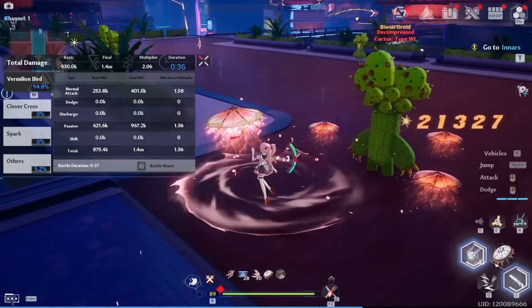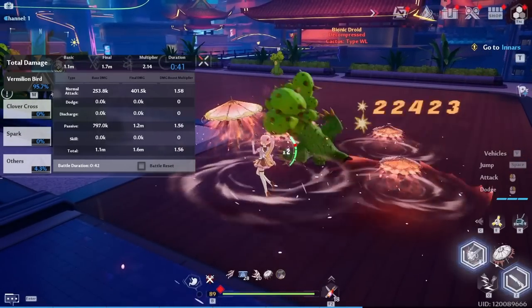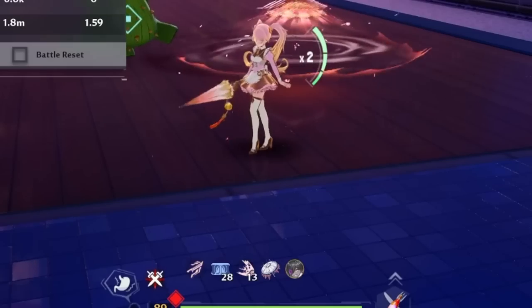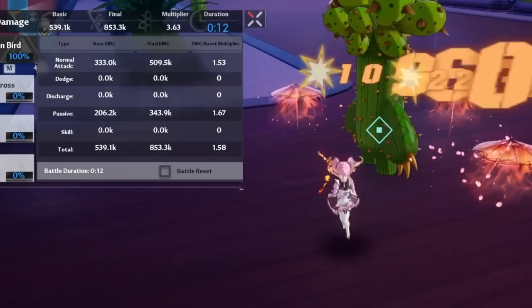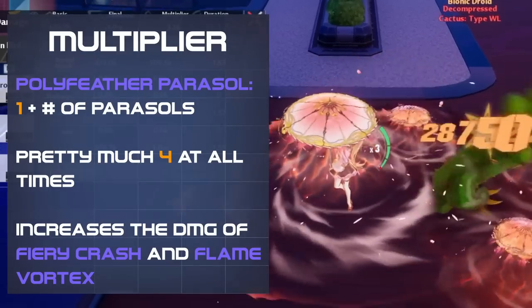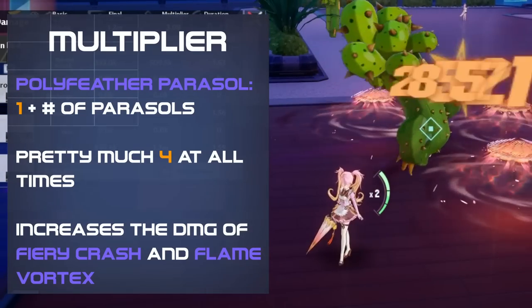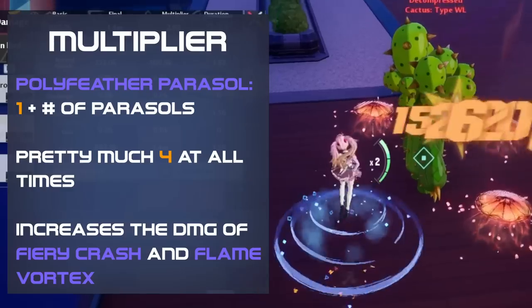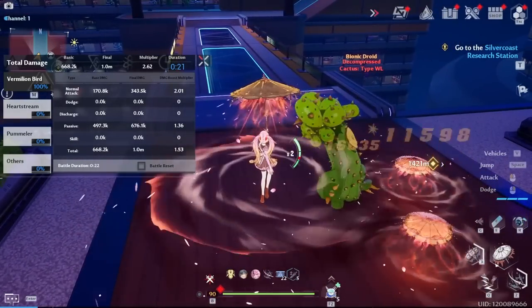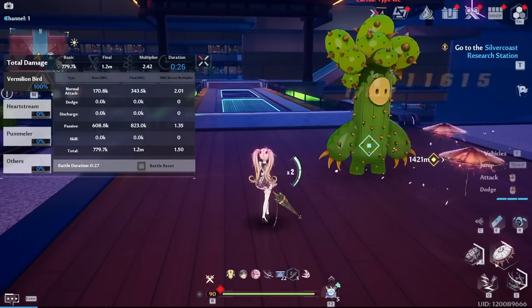When using Lan's aerial heart attack, you can cause Parasols to spin. When spinning, they will consume extra feathers per second and do damage according to the multiplier. This multiplier, known as Polyfeather Parasol, is simply 1 plus the amount of Parasols you have out, so this is just 4 in most cases. When the feathers run out, the damage is still applied but at the minimum amount. Don't ever use this aerial hold attack for DPS though — it's not very good.